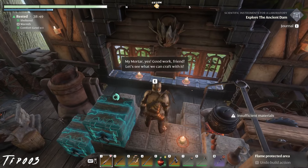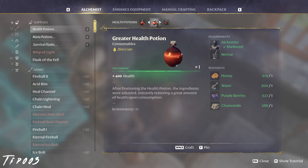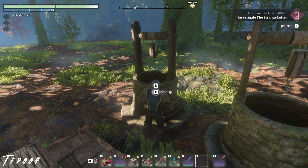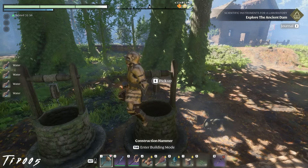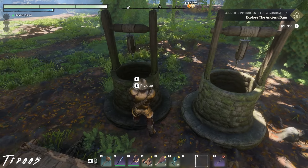Settle near a well. Before you can build one yourself from the carpenter, having easy access to a well will help you plant crops, allow you to make health potions, and early game, use water directly for stamina bonuses as previously mentioned. Once you can build a well, build plenty of them for infinite water. Two is the bare minimum for a sustainable supply.